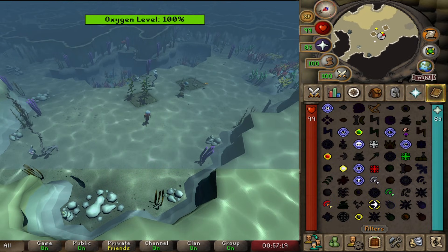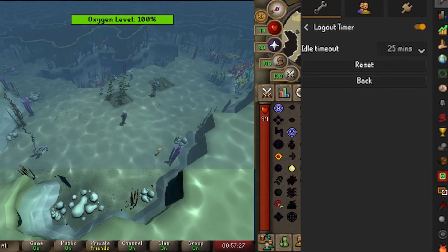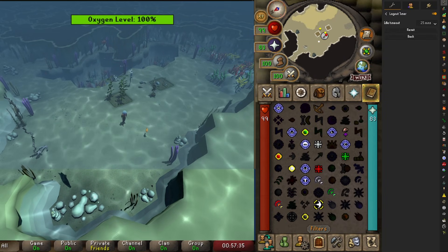To make sure you get notified every single time they spawn, since you're going to be mostly AFK, you want to enable the logout timer plugin. This will let you stay in game for up to 25 minutes without getting logged out.